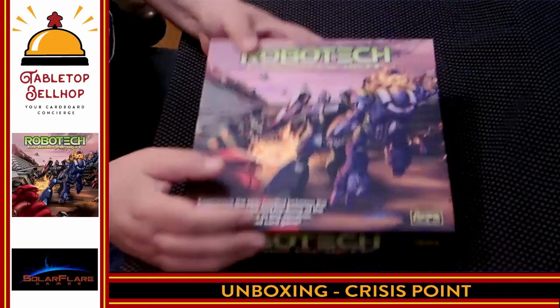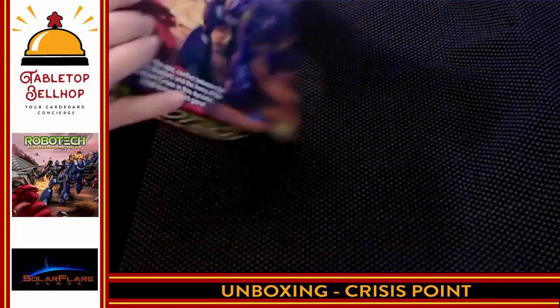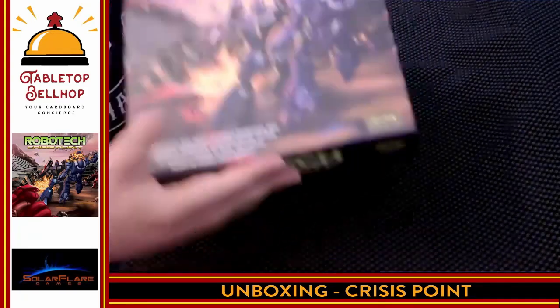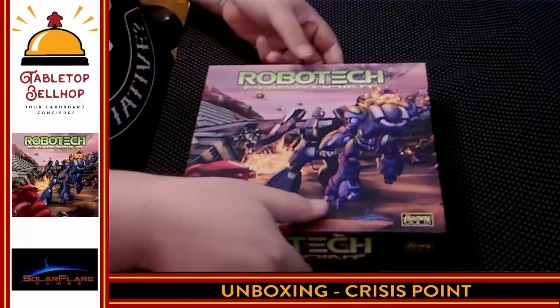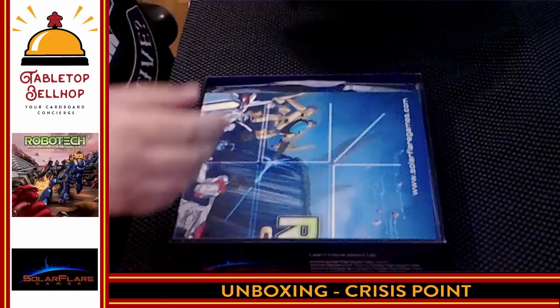I'm going to get the shrink wrap off this box. We're going to toss this down on the table and take a look at what you get in the box with Robotech Crisis Point. Here you have it — the box for Robotech Crisis Point. That is the front; not a lot on the back besides some information.